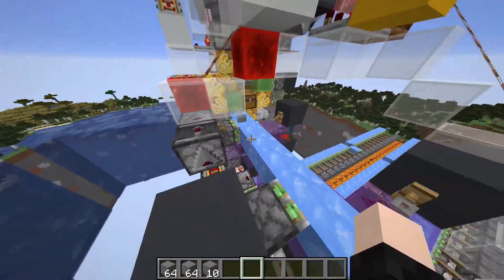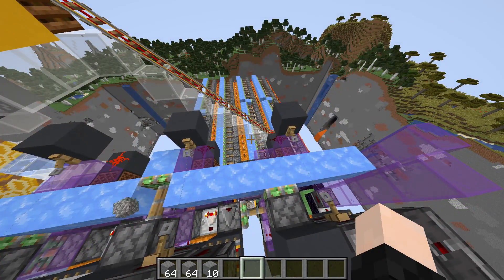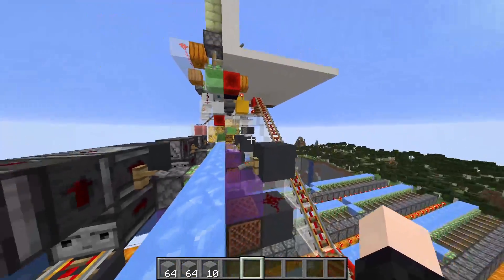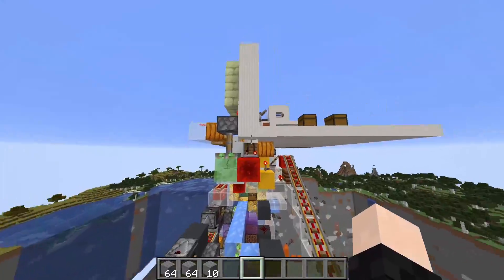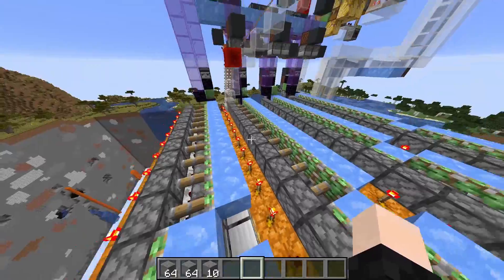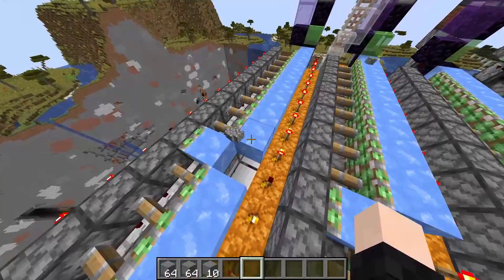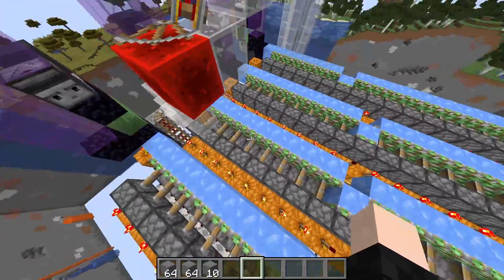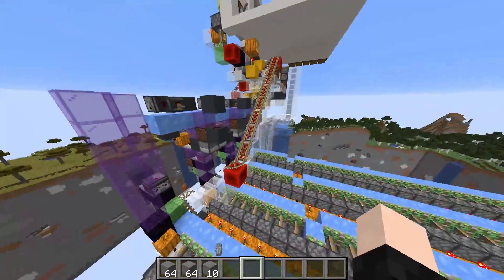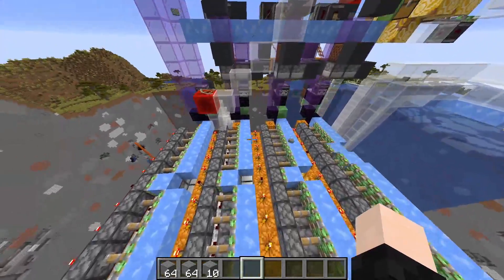We have an alternating system here to make sure the system is actually distributing the items across the four modules. This is mainly because the input is actually much faster than the time it takes for the retraction to happen, so if we were to send everything to one module at once, the retraction wouldn't happen in time. So instead we divide it over these four ice streams.